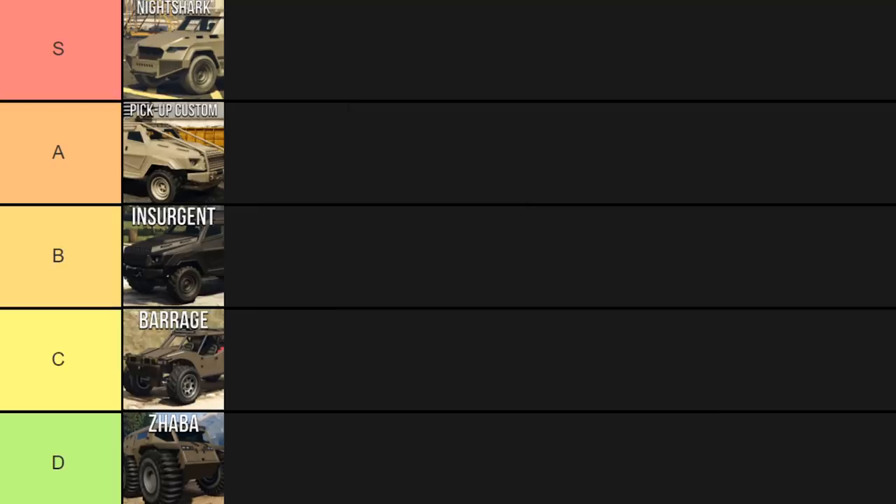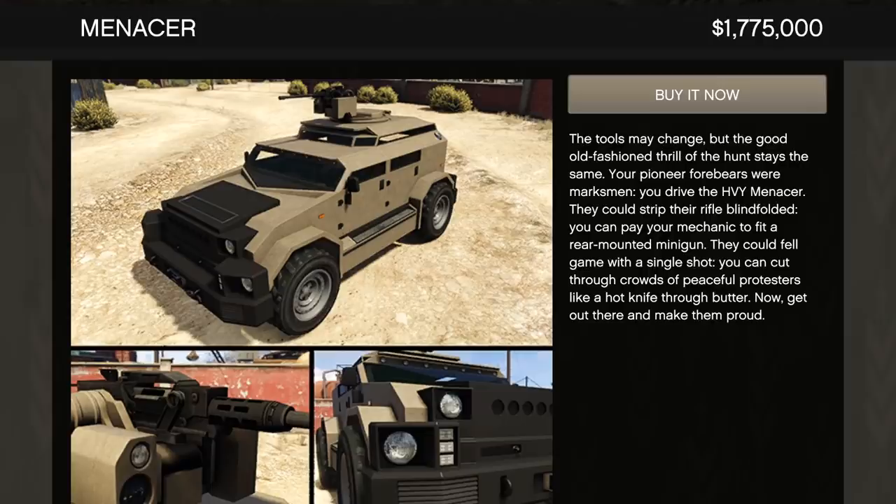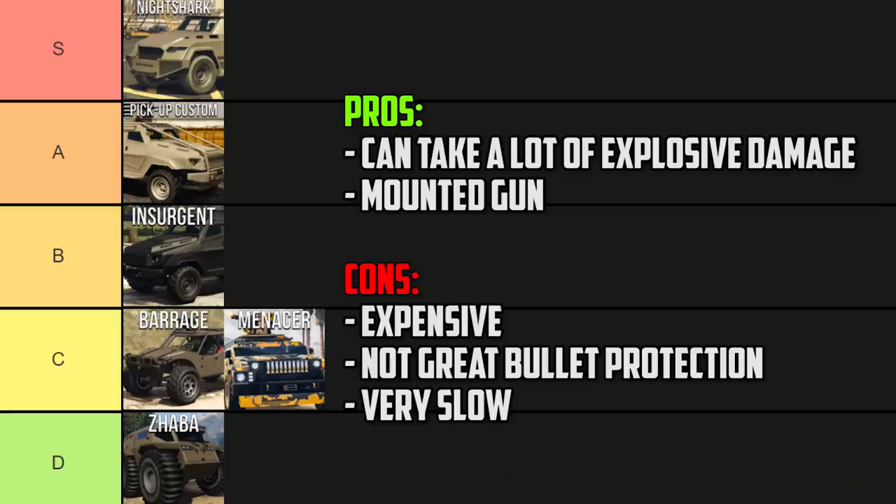The Menacer is also going in C tier. Like the other armored trucks, it takes a lot of rockets, and the glass will take about half a magazine of bullets before breaking — similar to the Zaba. Like the Night Shark, it has a front mounted MG for the driver plus a second machine gun on top for a gunner. On paper it sounds good, but it's very slow — slower than the Barrage, a lot slower than the Insurgents, and way slower than the Night Shark. With a price tag of $1.75 million, I want a vehicle that provides a lot more. Functionally it's probably around B tier, but because of that price I'm dropping it to C. I probably wouldn't recommend it.